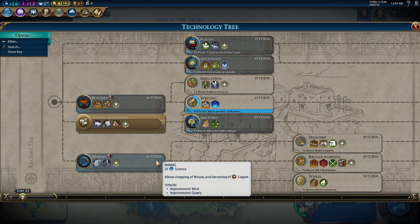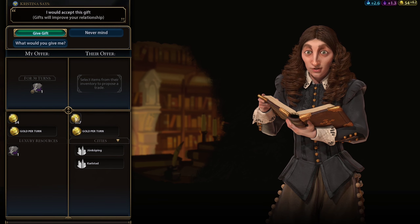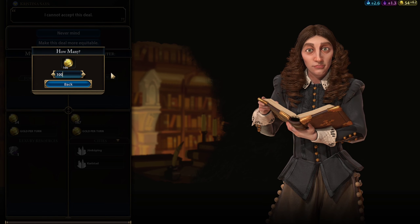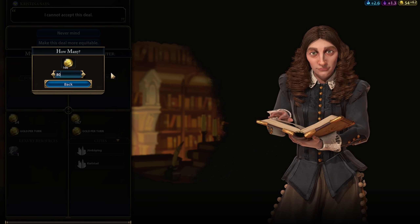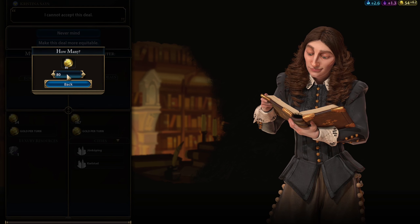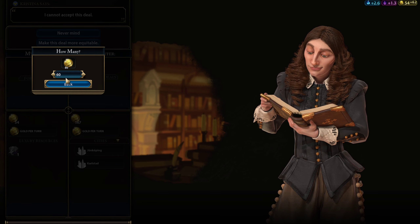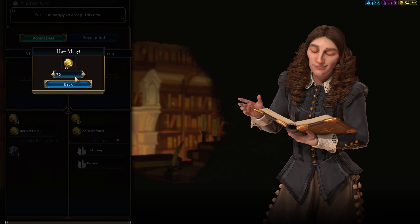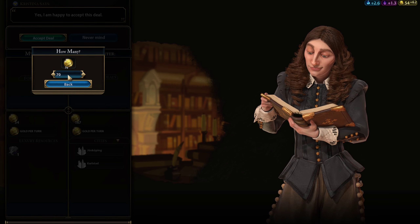I'm going to go for Mining because I have hills I can improve and I am building a builder right now. I meant to sell her the ivory — let's see what she will give me. Four gold per turn, so how about 90 gold up front? Let's try 80 first. Not even 80? What about 60? Okay. 70. 75. Normally I wouldn't push it like this, but every little bit counts.